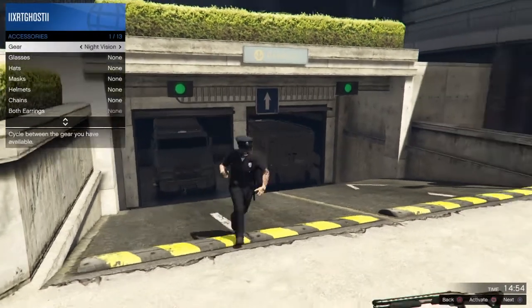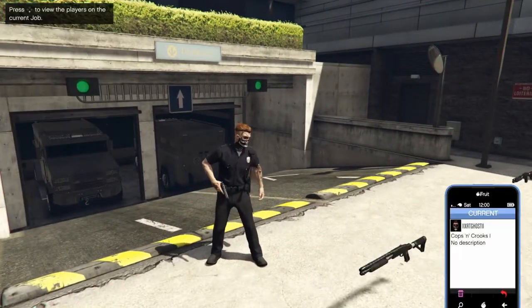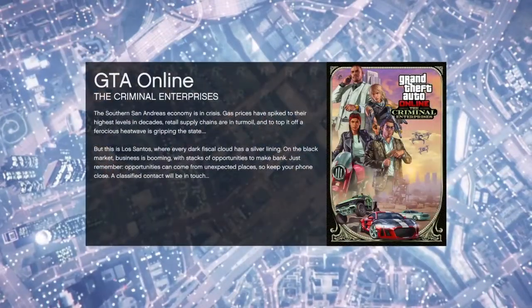Once you're loaded in, you'll want to put any type of accessory on. I put night vision goggles on. Then you want to leave the session.